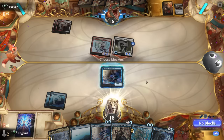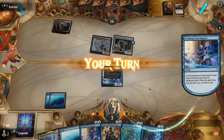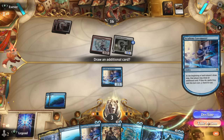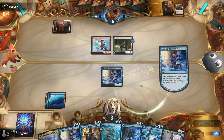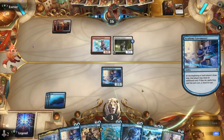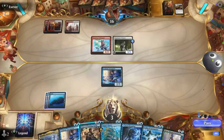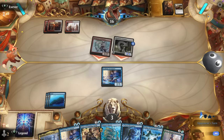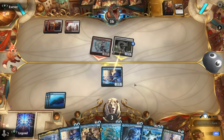Opponent kicks things off with Ancestral Anger. An attack for 15 — I'm at 3. They're stuck on two lands but have pretty much lethal on board, so they don't need much else. Disruption isn't going to save me here. Even with a Merfolk Trickster, if they don't have a protection spell we might survive one extra turn, but I don't see us winning with four mana. Opponent attacks, I block the Virtuoso and they'll have Monstrous Rage to give trample — game over. All right, GGs.